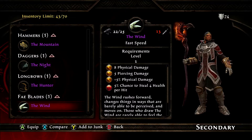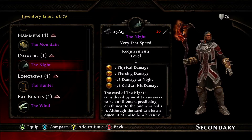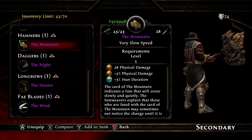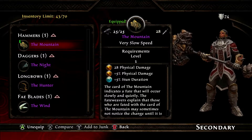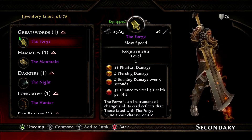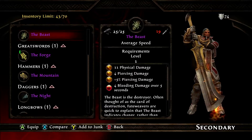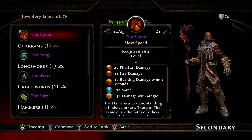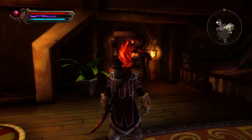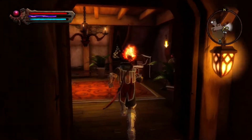That one does 41 damage — I think that's why I have it equipped. The one close to it is The Mountain, which is just freaking ridiculous. And The Forge — also pretty ridiculous, I must say. Alright, we'll keep the staff — it does the most damage right now, that's just one of those things.